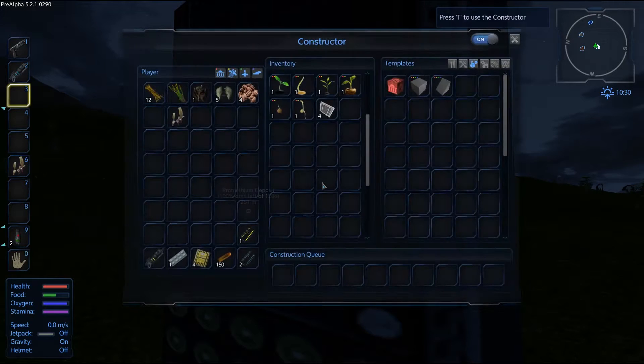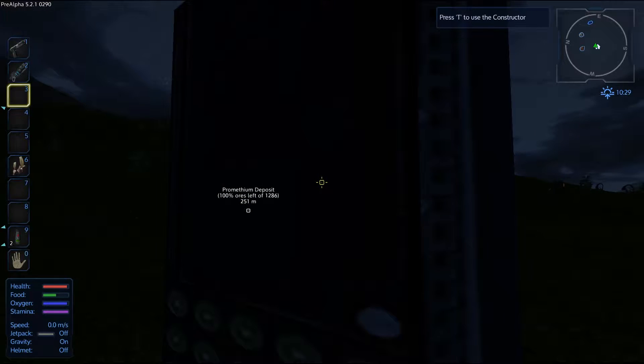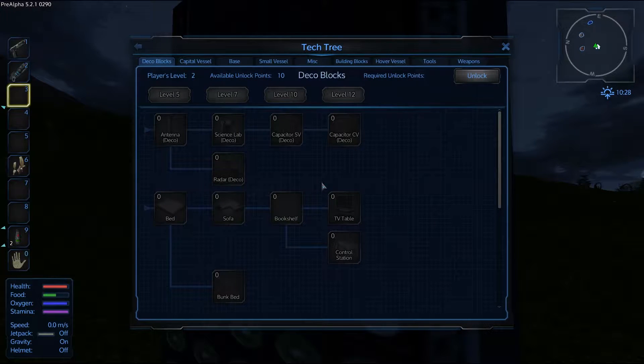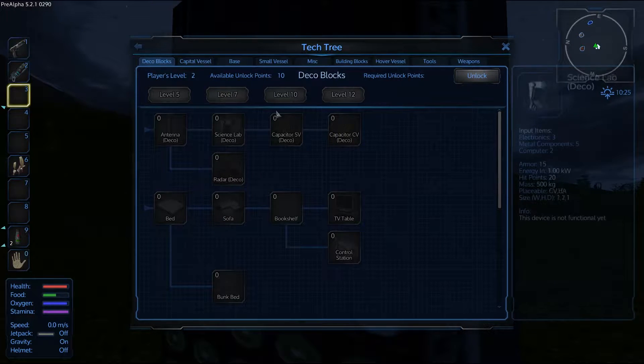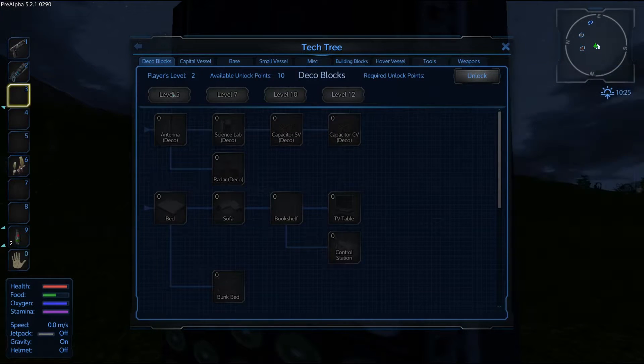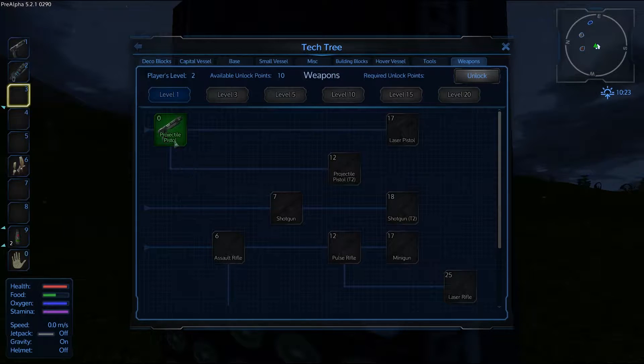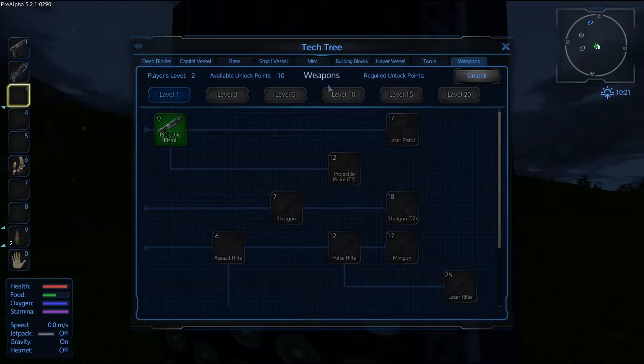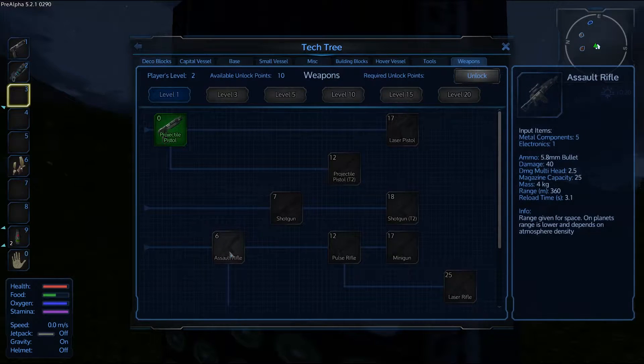But first of all, if you press O on your keyboard it'll bring up your tech tree. These are all things you can unlock as you're levelling up. There are a couple of things we want to concentrate on initially: the assault rifle at level 3 and then the shotgun at level 5. Those are the two main things we want to get.